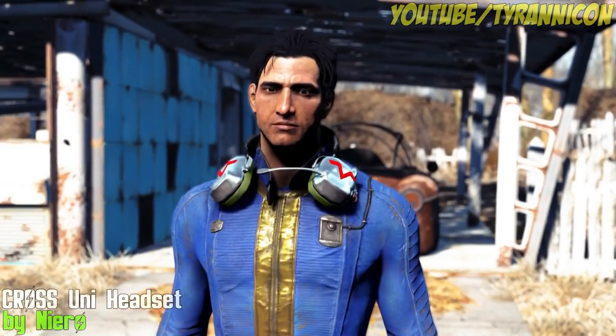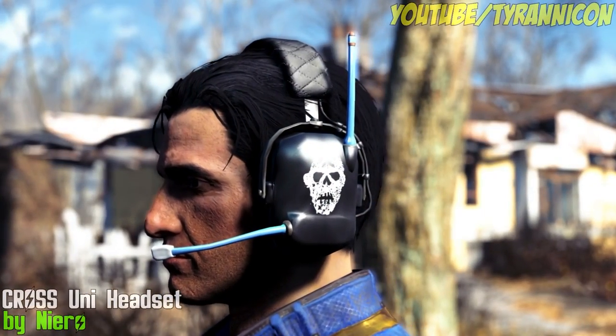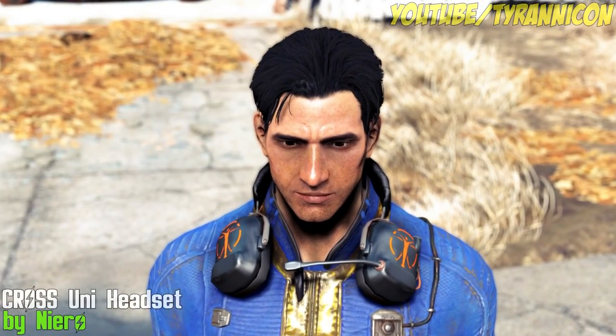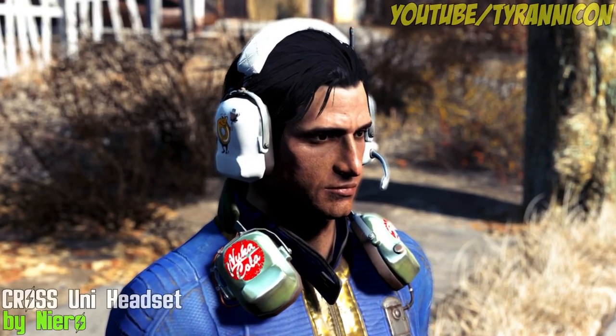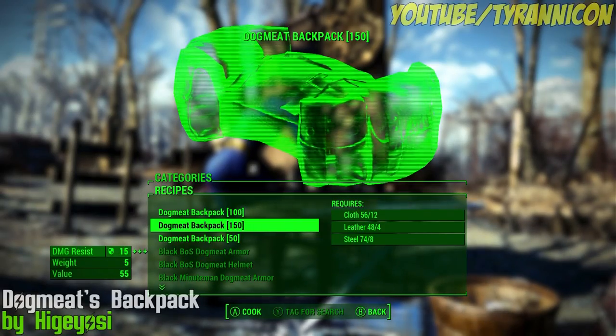Let's do it now with Cross Uni Headset by Nero. There's two basic versions: one worn on the head and the other around the neck. It has around 32 colour variations and you can also wear both headsets at once. There's also multiple versions for different armor slots if you want to use it with other head-worn glasses.